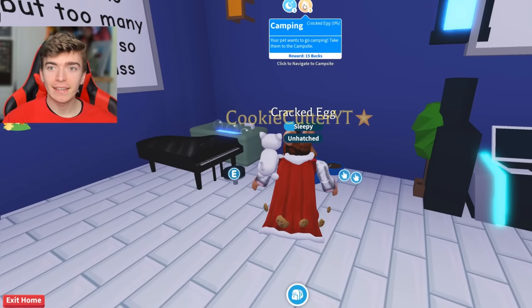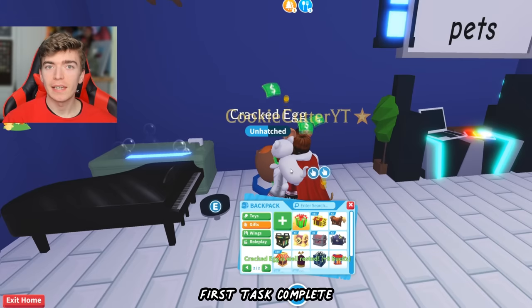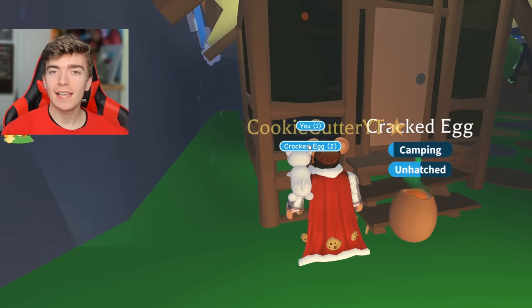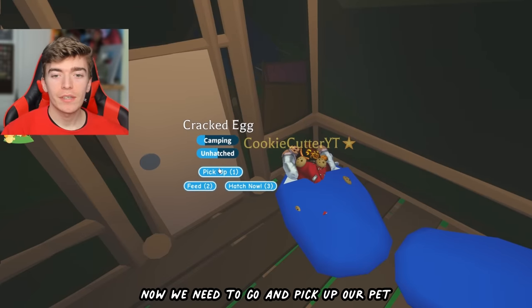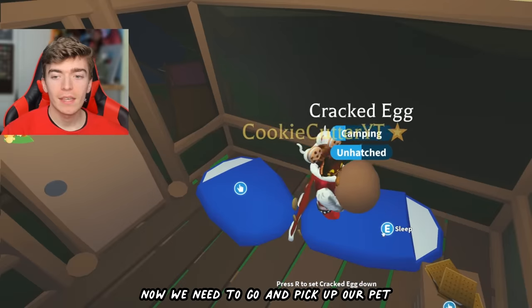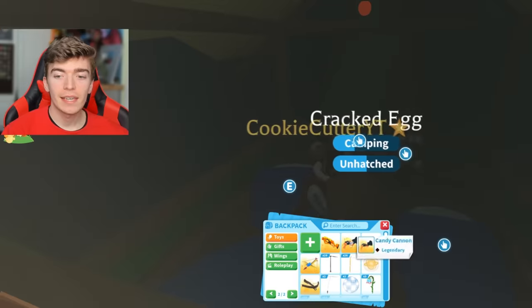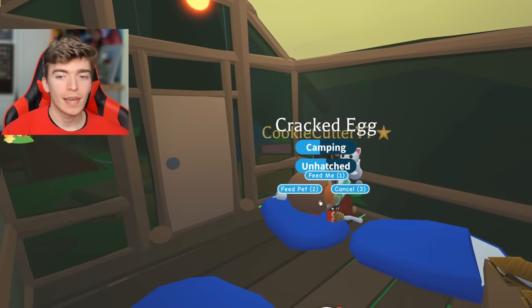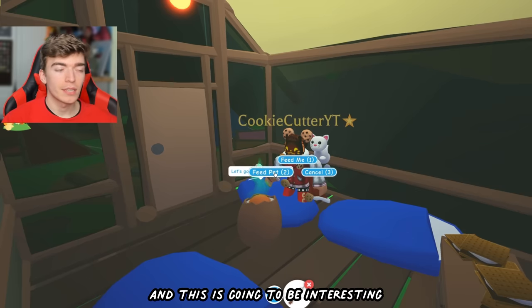I actually have the two tasks I exactly need. The second task is to go camping. So what we need to do is press sleep to get access into this room without spending the 200 bucks. Now we need to pick up our pet, put it here and actually feed it something. I'm going to feed it a marshmallow, and supposedly this is going to give me a legendary. So we're getting the camping task and this is going to be interesting.